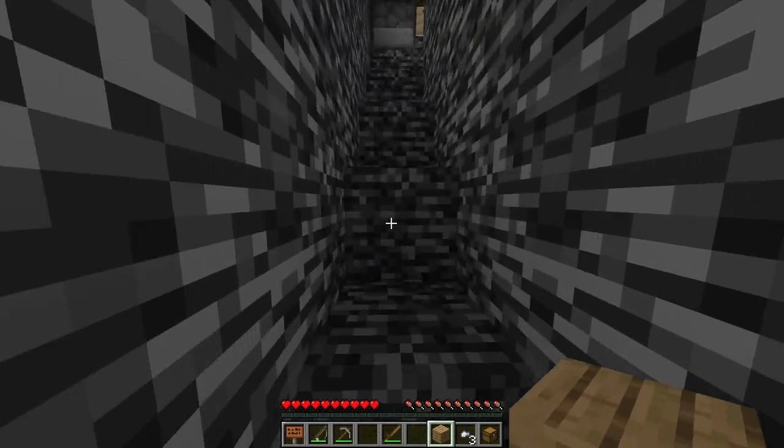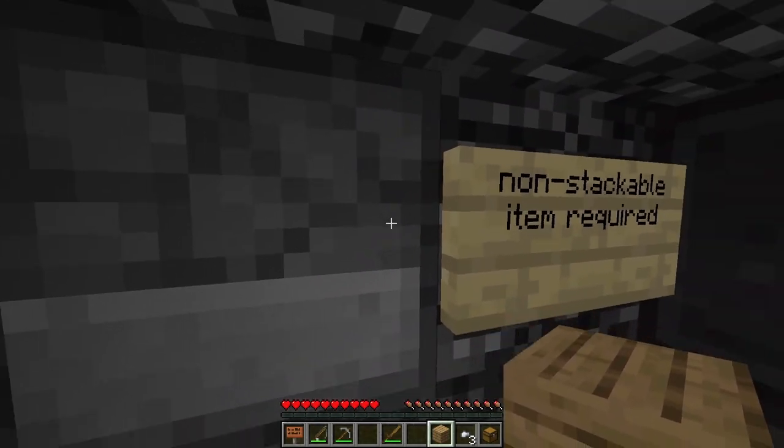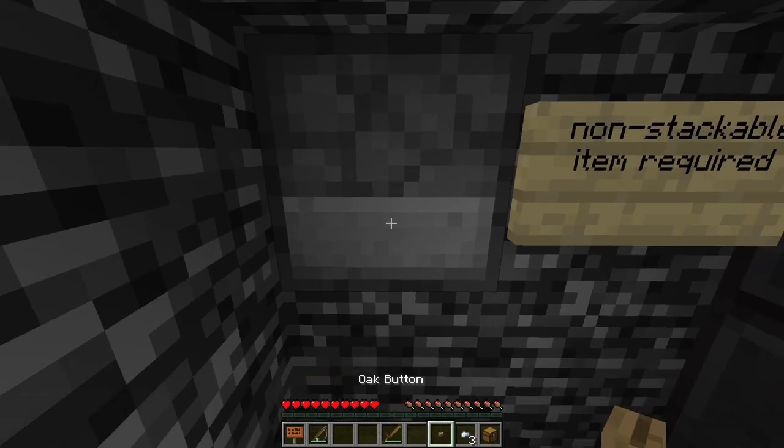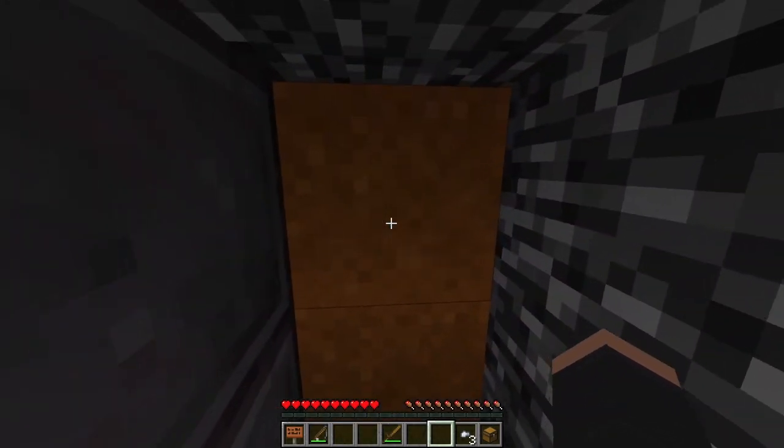Rep 4 means to set the repeater to 4 ticks. The contraption is complete, and now if you go here, there's a sign saying Non-Stackable Item Required. So you insert your pickaxe, craft a button, then place it underneath the dropper, opening another door.